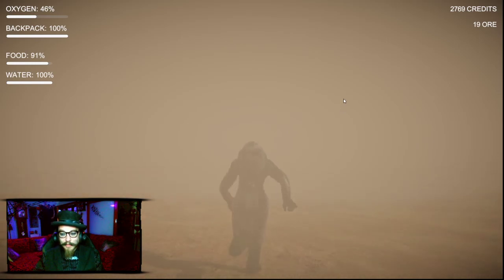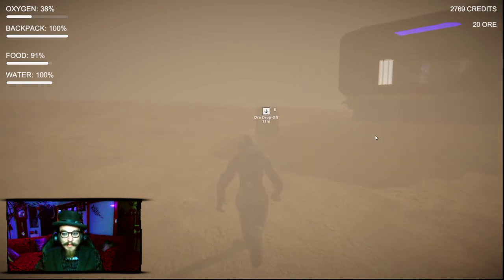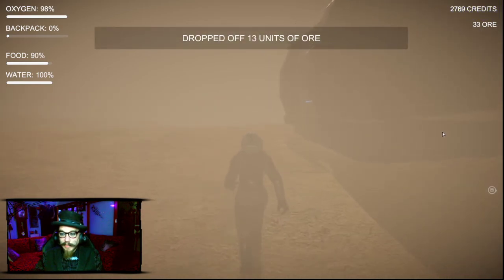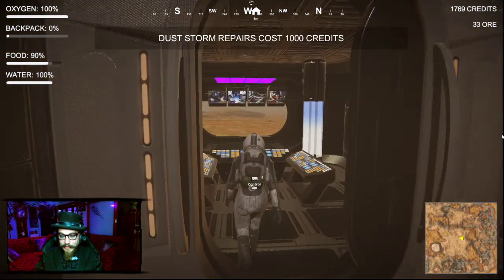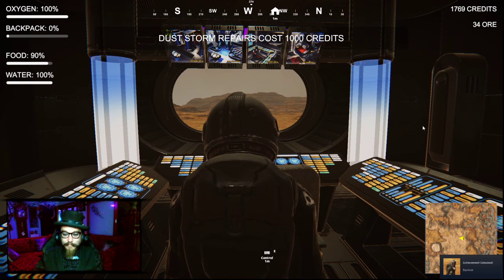Where's my base? Oh, that looks like it might be it. There's a light shining in the distance. There we go, found my base. I can drop off my ore. 13 pieces of ore - I now have 33 pieces of ore. Let's sell them and see what I can buy while this dust storm passes. I survived the dust storm!